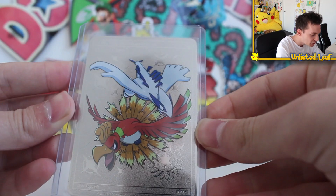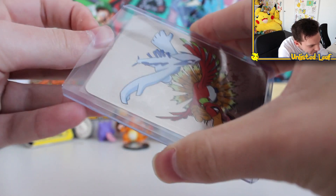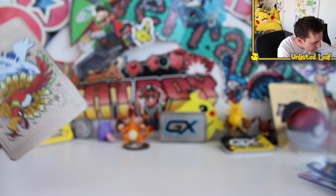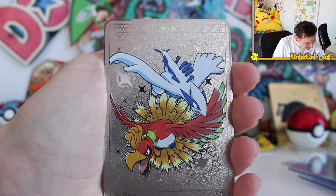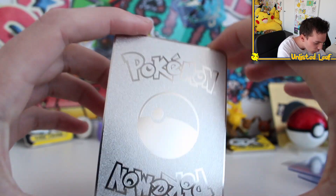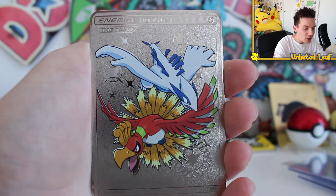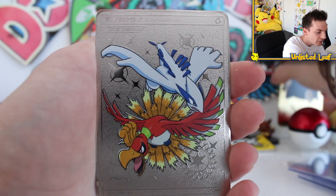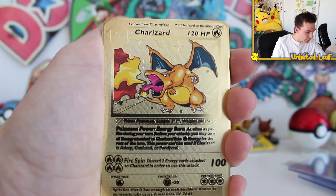And last but not least is the Duo Energy — Lugia and Ho-Oh, full art silver card. Holy, I love it, that looks amazing. I don't even know which one I love more — I think they both look beautiful. The back of the card as well, stock standard full metal silver. It's beautiful. Which custom card was your favorite? I think everyone's probably going to have the same one as me. These are heavy. It's the Base Set Charizard golden reprint — that looks insane.